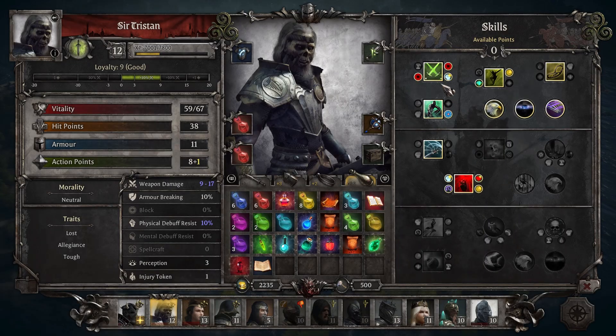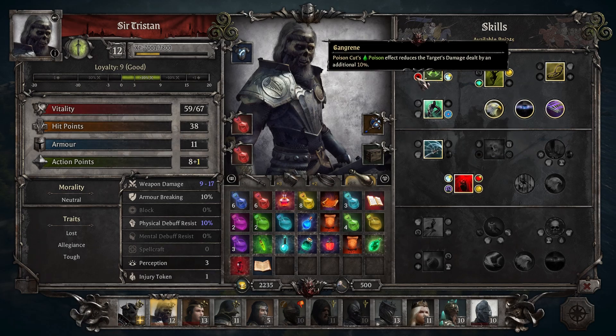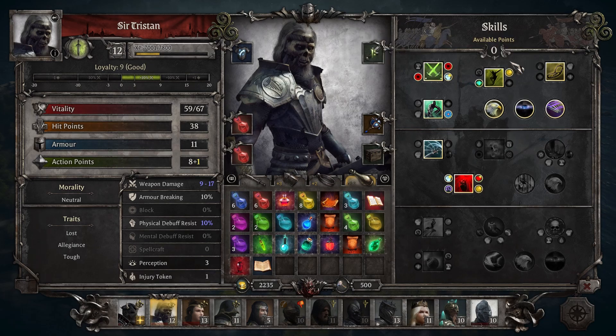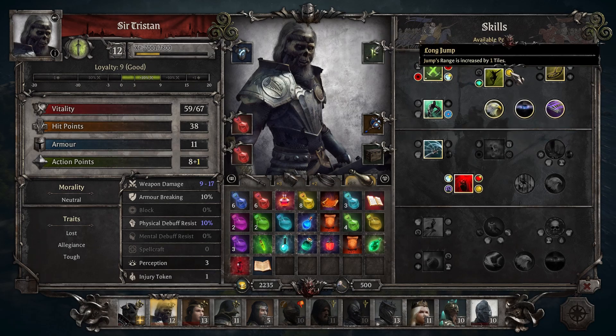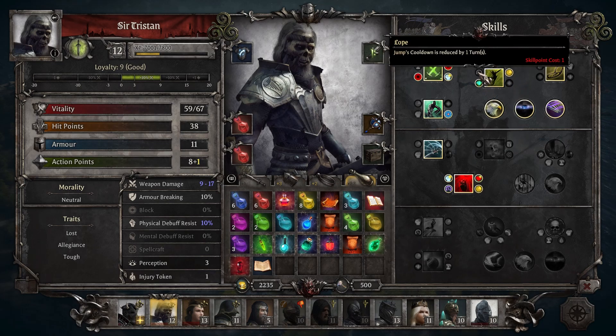Last but not least, we have Sir Tristan, who is in my opinion not only the best vanguard, but also the coolest character in the game. This guy is absolutely amazing. Like Lady Bodicea, he has access to jump, hide, counterattack, and backstab, all of which are fantastic.